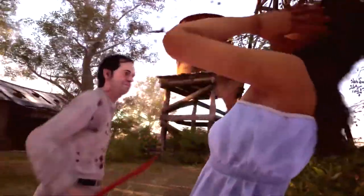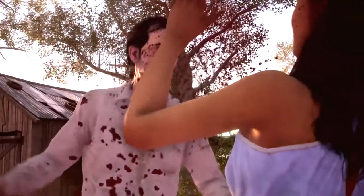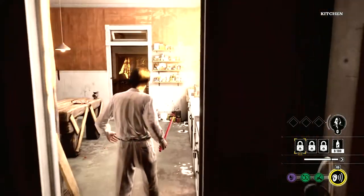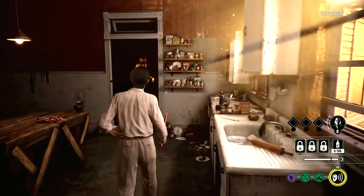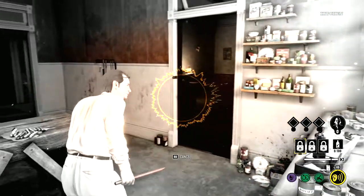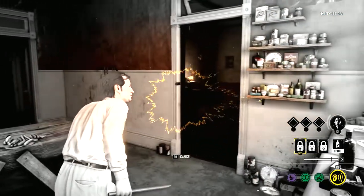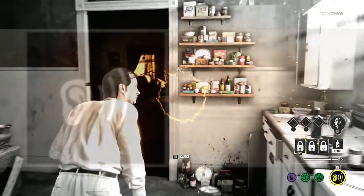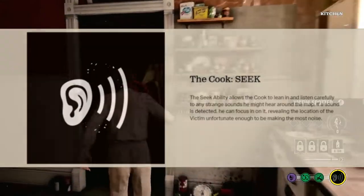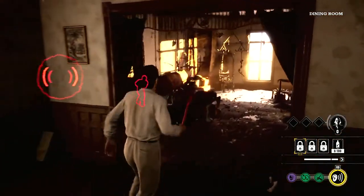Now I want to go into the individual abilities for the actual individual family members. The Cook — his best attribute is his seek ability, so he can hear victims and alert Leatherface, the Hitchhiker, Johnny, and Sissy to wherever the victims are. The seek ability allows the Cook to lean in and listen carefully to any strange signs he might hear around the map.